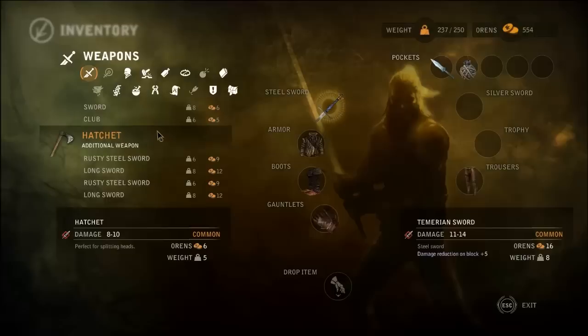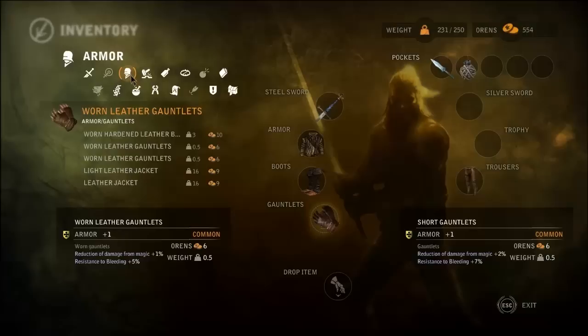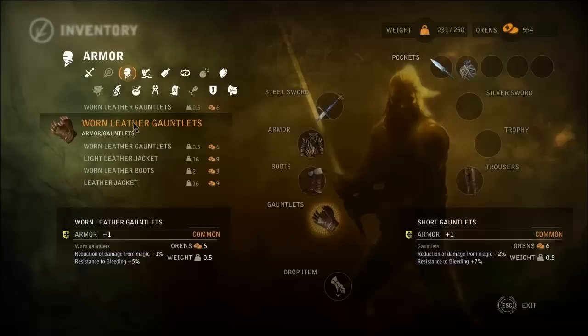For splitting heads, that could be handy later on. Let's get rid of all the rusty steel swords — we'll keep on to that one, though. Are we okay? Can we move on now? Are you done harassing me? Good. And that one. One of the gauntlets — don't need two of those. Good.